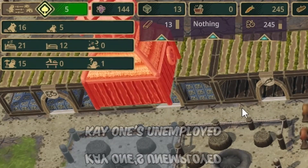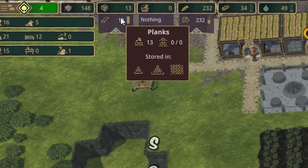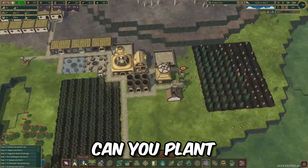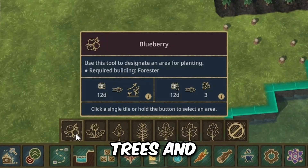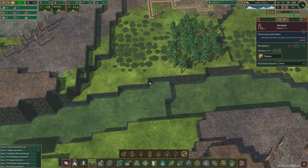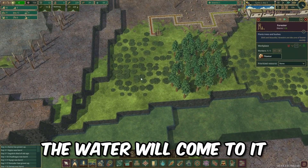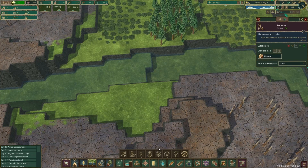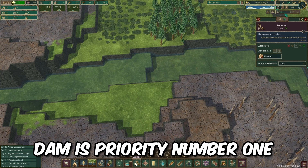How many employed workers do I have? One's unemployed. They're good on planks - 13 planks. Can you plant bushes in the forester? Oh, I can plant trees! I probably shouldn't have done it up there because if I'm building the dam here - no, the water will come to it. Let's build a forester up here.